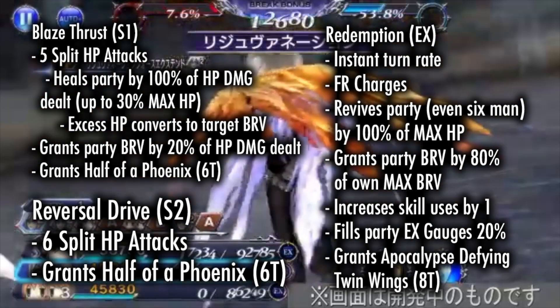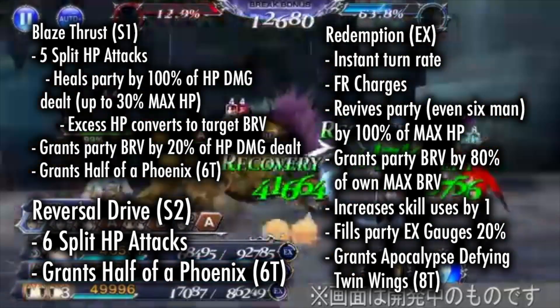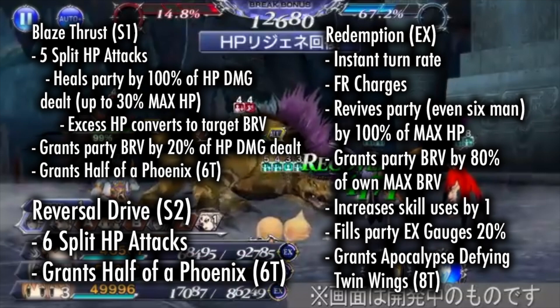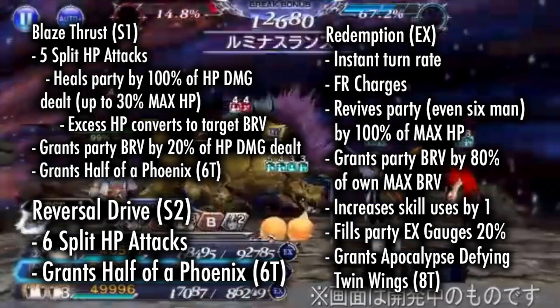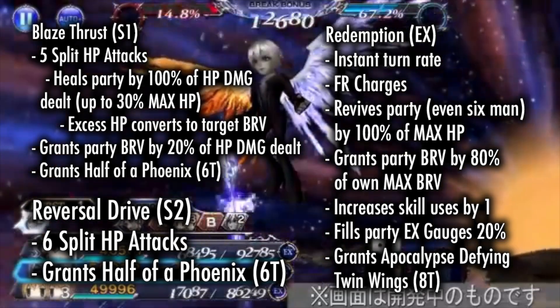Blaze Thrust, his skill 1, deals 5 split HP attacks, healing the party by the HP damage dealt up to 30% of max HP, granting party battery by 20% of the HP damage dealt, and granting half of a Phoenix for 6 turns.